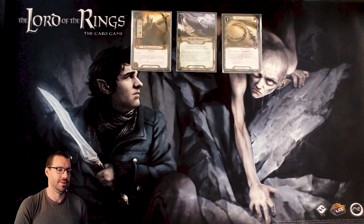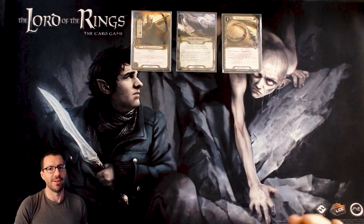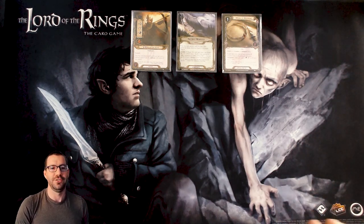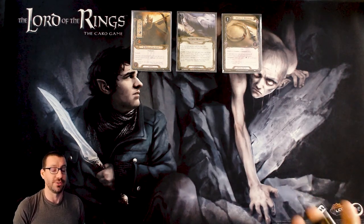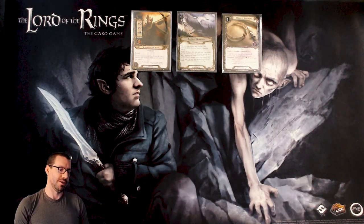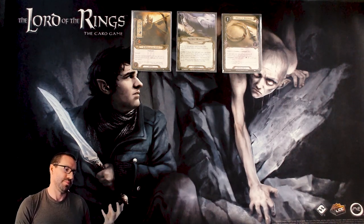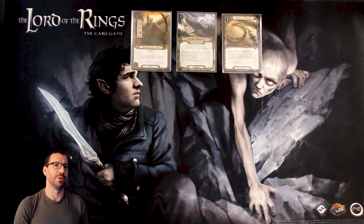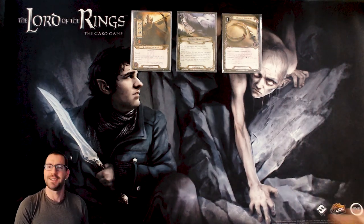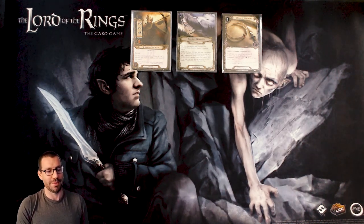Running down the basic cards: Heerlewyn is an Outlands hero, starts with eight threat, one in every stat. He has ranged, which doesn't matter at all when you're playing solo, and he can pay resources as if they were of any sphere for Outlands ally cards. It means all the resources we put on him are very easy for the deck to use, and his stats get boosted when we play more Outlands allies — the usual Outlands game plan.